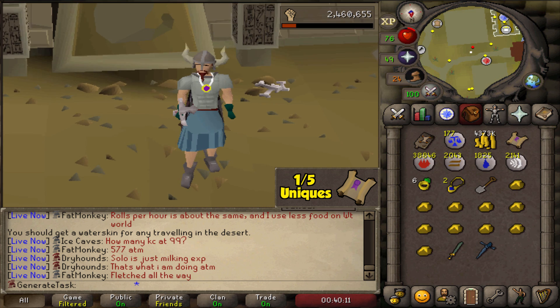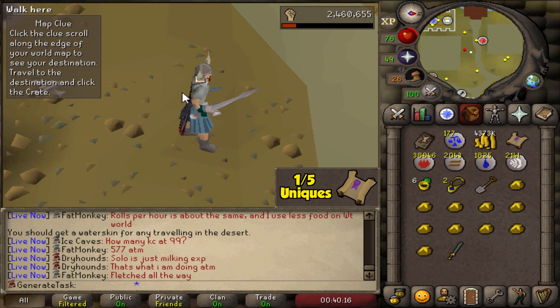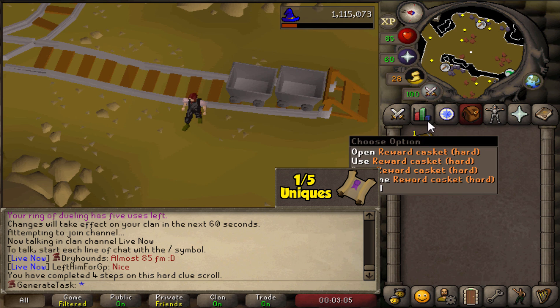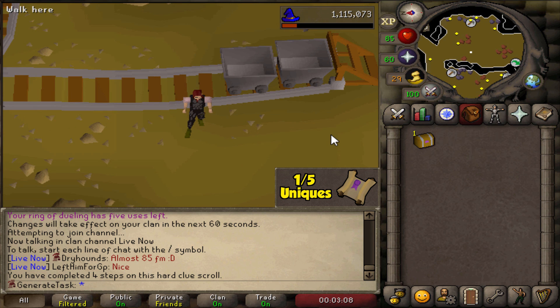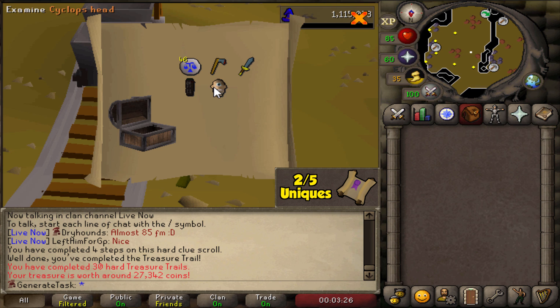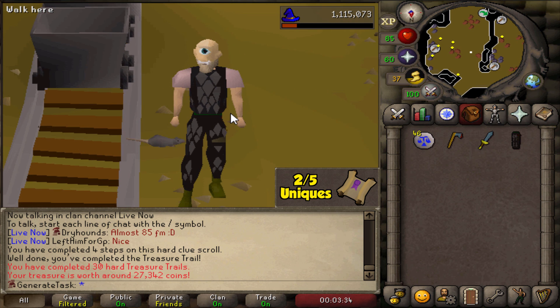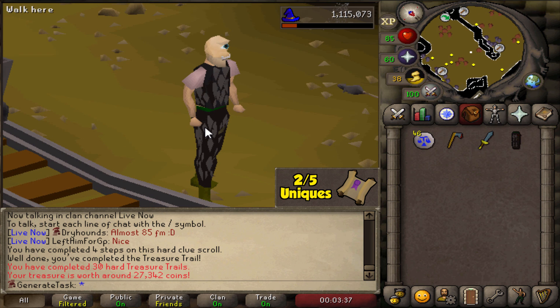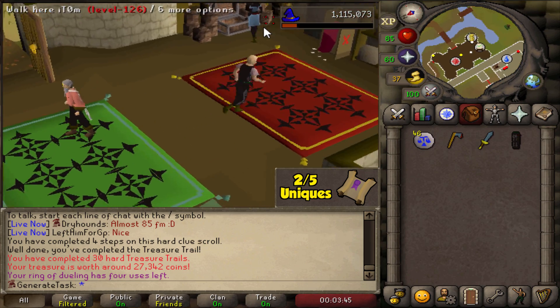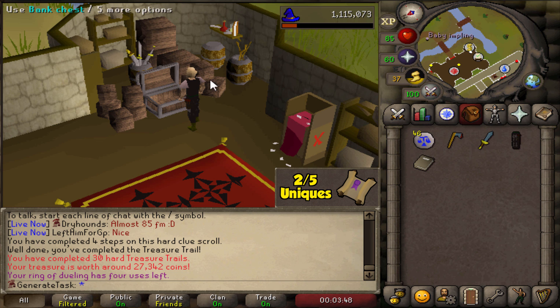This is the moment of truth. Step number five — will it be the one? Oh my god, we got the casket! We worked very hard on this one — please Jagex, give us something cool. Just give me any unique — di boots would be great, or some third age maybe. Here we go. Sure, I'll take it — it's hideous, but I guess it's a unique. I'm pretty sure I don't have this one — yes, two uniques now.